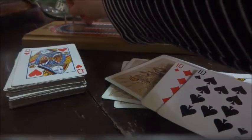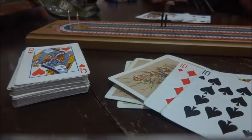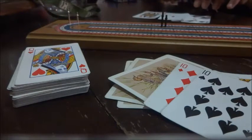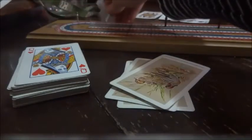Now if I had had a jack instead of the 10, I would have been able to get three points for the run — the 10, queen, and jack. But I didn't have that. So now we're going to count our points. For each pair you get two points — I have two pairs, the tens and the kings, so that's four points. The queen didn't help me at all, so I'm going to move four points ahead.